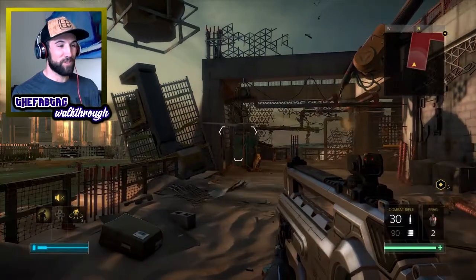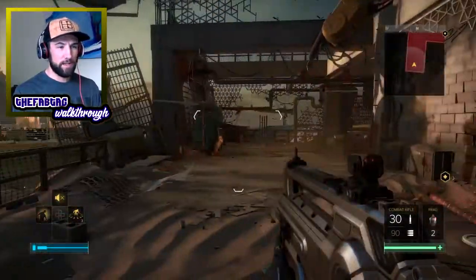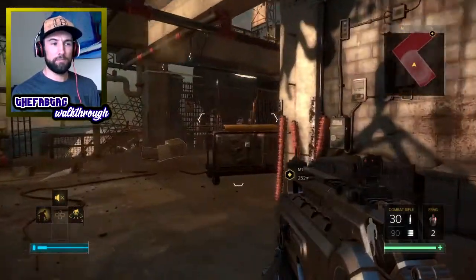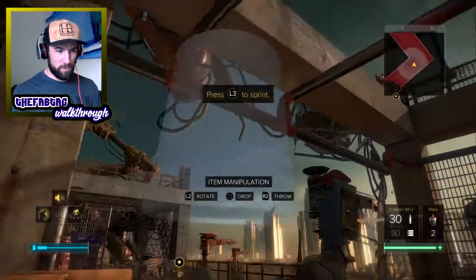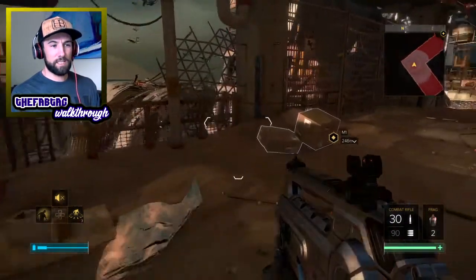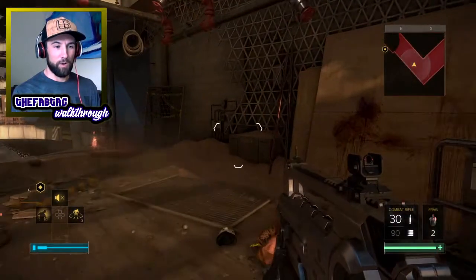Alright, so here we are - look at these graphics, looks awesome. Let me just go through the controls a little bit. This is just like any FPS. You can grab stuff and throw it - I want to throw it at the birds. I guess this is to distract people around. I don't think you can really kill anybody with a cardboard box or with a cone.